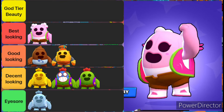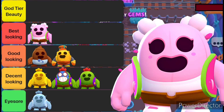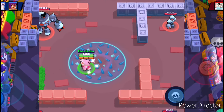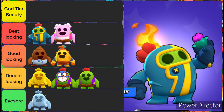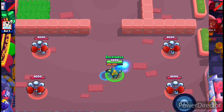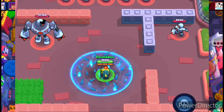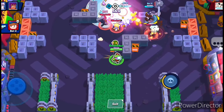At number 5, we have the Sakura Spike — the prettiest looking skin if based solely on appearance. It throws flowers at enemies and the super area is also filled with flowers, so it comes in the tier of best looking skins. Then at number 4, we have Pyro Spike. The sole reason for him being this high is that he throws fire balls and his super is a fire pit. I don't think there's a single person who doesn't find fire moves sick. In addition, this skin also looks very clean and tidy.